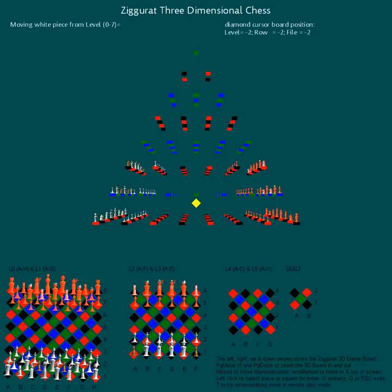There are eight levels of Ziggurat, going from L0 up to L7. L0 has standard chess pieces, and L1 and L2 have the new pieces.